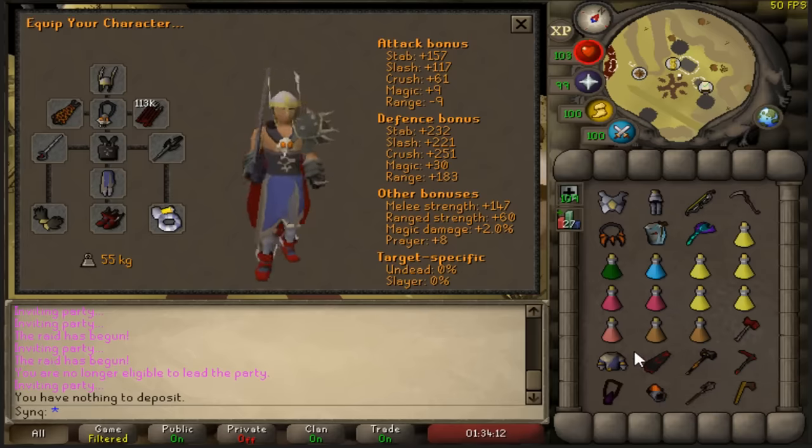Some of you have noticed I bring purple sweets — they heal a random number between 1 and 3 hitpoints and guarantee 10 run energy, so it's kind of like having unlimited stamina. I bring them because I don't care about wasting money. It's not very efficient if you want to make money at raids, but if you have some extra money to blow, they can save you. They can also be used to tick eat against certain NPCs within the raid.